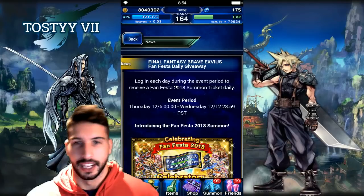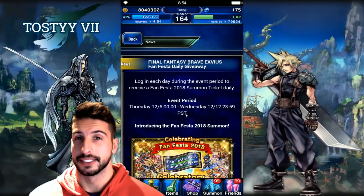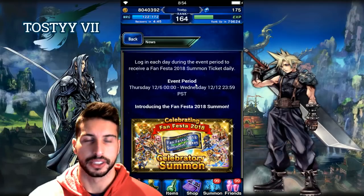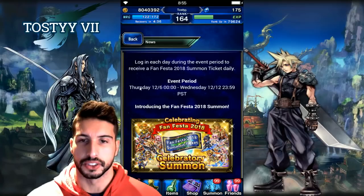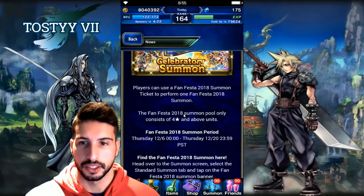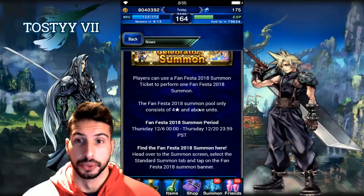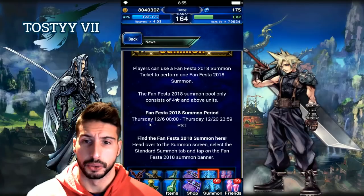The last piece of news — and I love when they do this — is daily login tickets. Log in each day during the event period to receive a Fan Festa 2018 7-ticket daily. Starting Thursday after maintenance, from December 6th to Wednesday December 12th, you get one ticket every single day for a total of seven tickets. The Fan Festa 2018 summon pool consists of 4-stars and above only, so seven tickets would guarantee a 4-star, and you might pull a 5-star in there too.